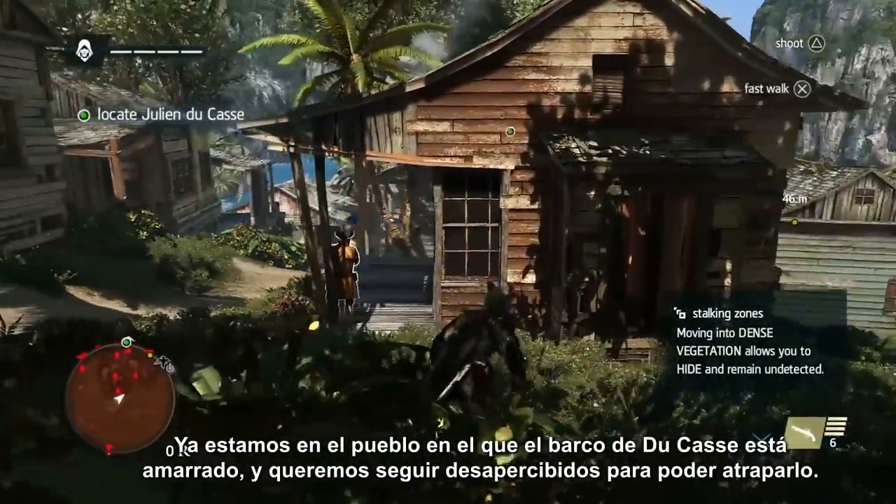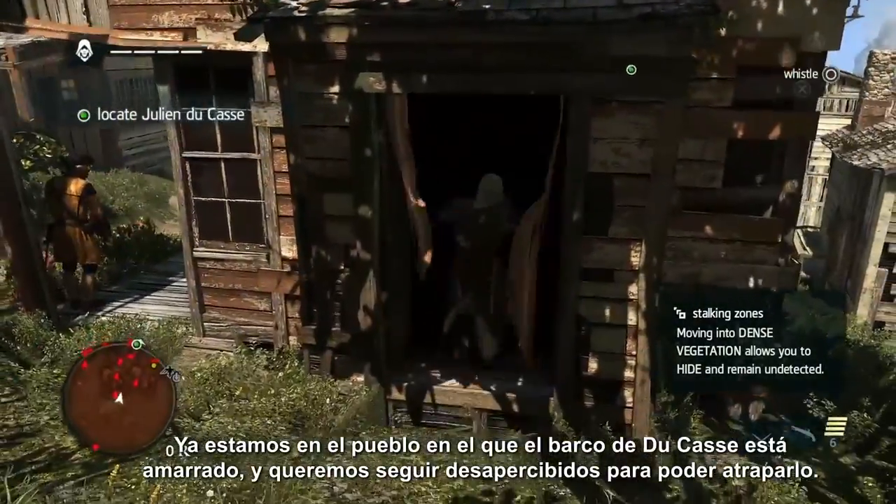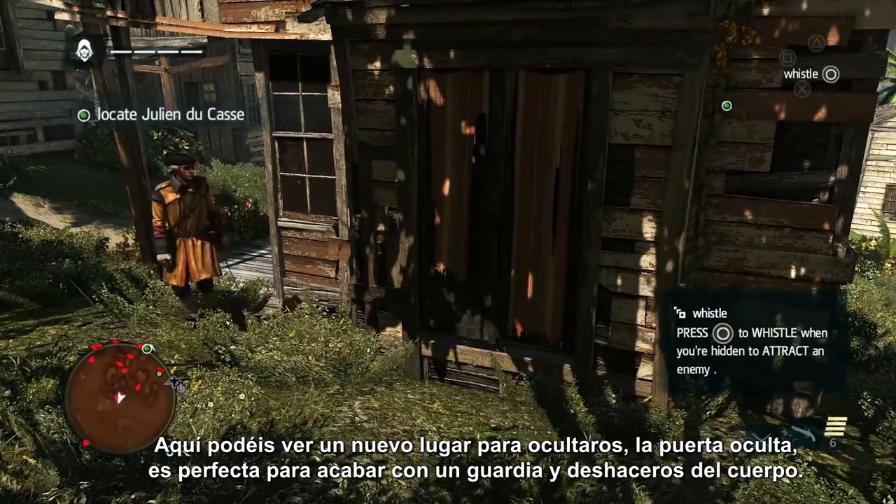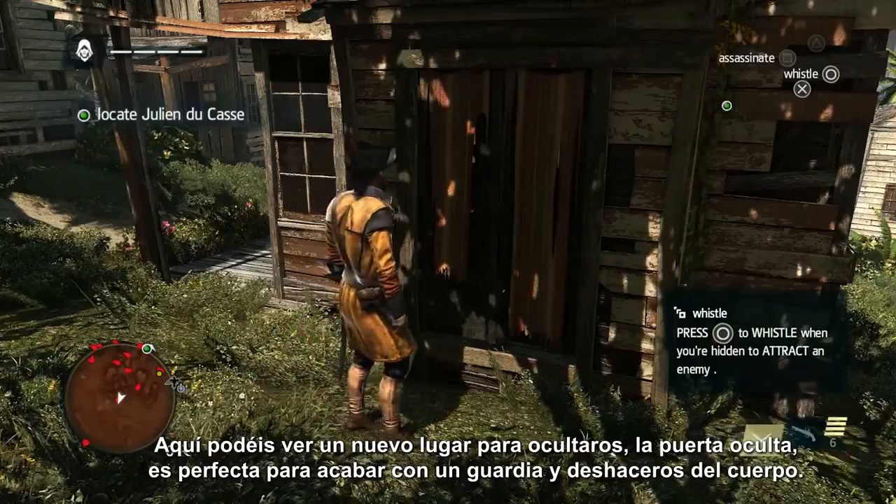Now that we've reached the village where Ducasse's ship is docked, we want to remain undetected so that we can reach him. Here we have a new hide spot called the hiding door — good for taking out a guard and keeping his body hidden.